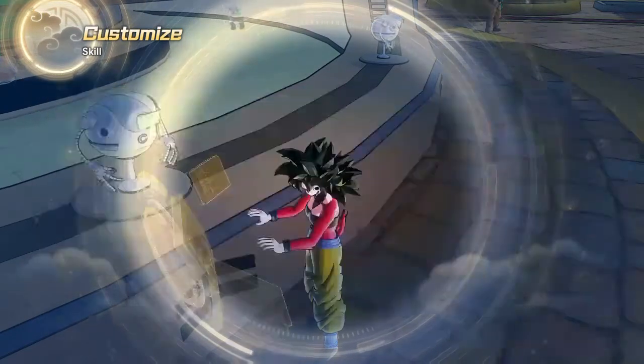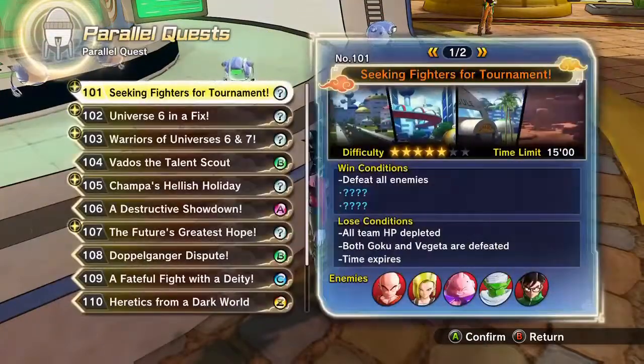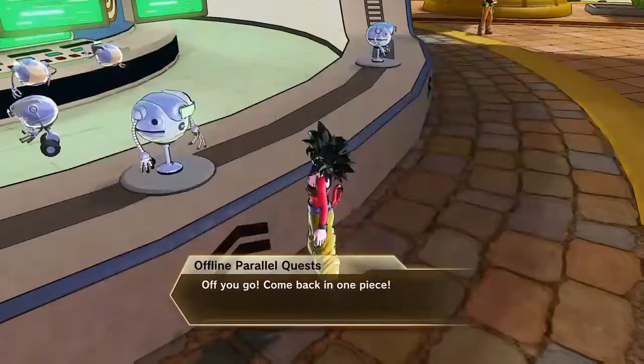So basically, it's a bit slower than maximum charge, but when you get the transformation bit, your ki just refills very fast. A normal combo will get you like a full 10 bars of ki.